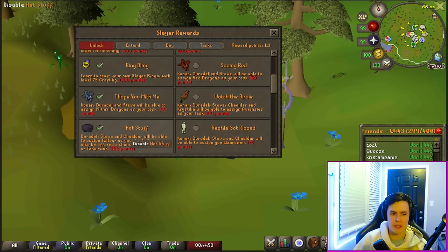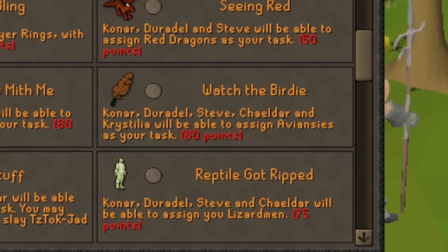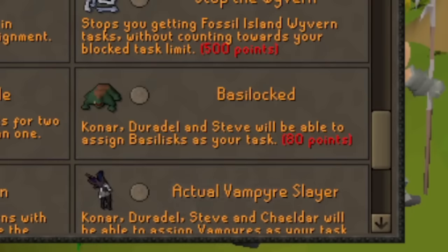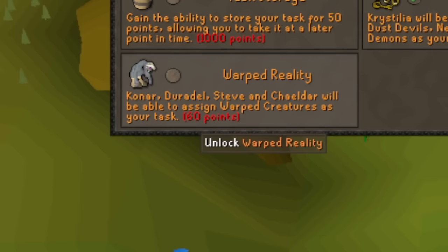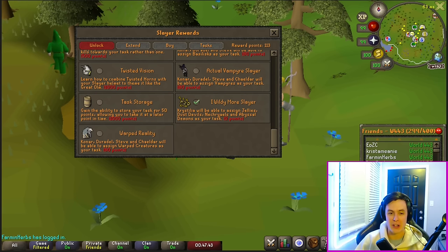Mithril Dragons are a great late game task, but if you're earlier on they'll take forever and probably aren't worth doing — if you do them, get Duly Noted so you can get noted Mith bars. Watch the Birdie is great if you're interested in killing Armadyl, as you'll be able to get aviancies on task. Reptile Got Ripped is good to get early on if you're an Iron Man who needs to kill shamans for their Dragon Warhammer. Basiloct is pretty much Iron Men only if you're going for your jaw; Vampire Slayer if you're going for your blood shard. Warped Reality is good for super early game Iron Men who haven't unlocked the Kraken yet — so if you're sub-87 Slayer as an Iron Man and want a charge staff, you can do Warped Reality. Wildy Slayer is also a great one to unlock if you're not terrified of the wilderness and want some crazy points per hour.